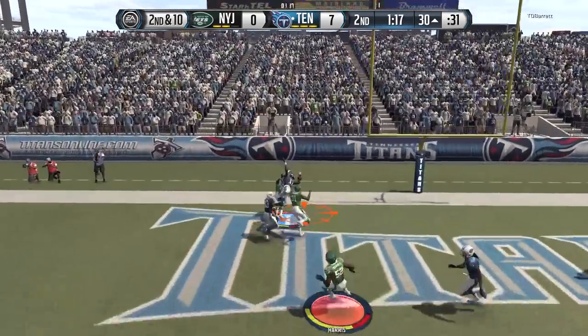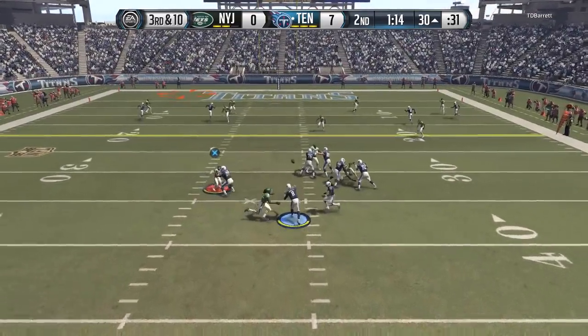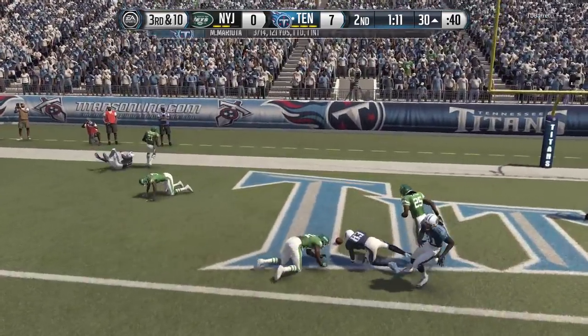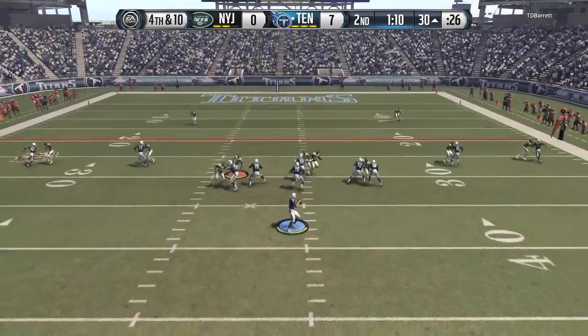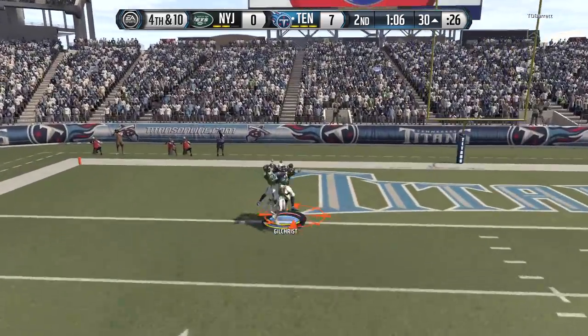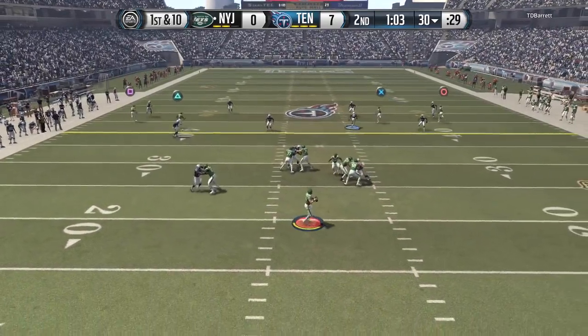Second down and 10, trying to send a delayed blitz, and the pass is broken up. We got guys like Dee Milner and Gilchrist back there who got to make a play. Harry Douglas almost came down with that one — that brings up fourth down after the incomplete pass. Good pass protection, Mariota downfield looking for DGB, but it is incomplete. Turnover on downs, minute left before half.